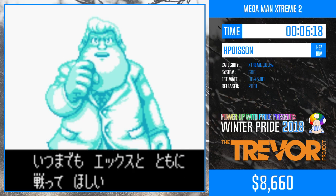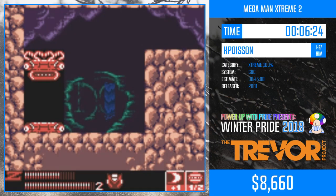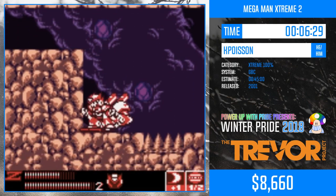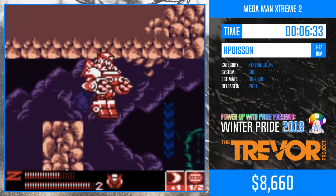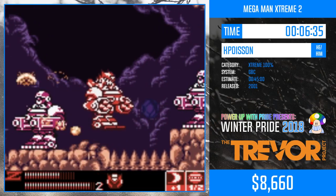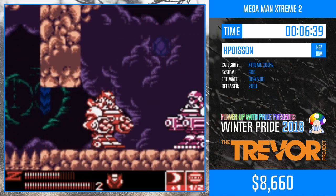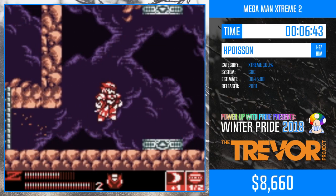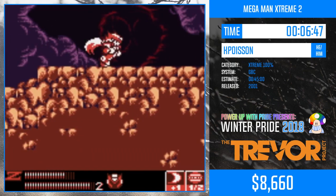Here we have Zero Final, which is absolutely the best addition to this game. It makes routing very fun because you can choose the order in which you do the bosses at some point. Poisson will go for Chill Catfish after this because there's a difficult skip which, if he messes it up, he can potentially die at. I used to go for Hornet after this — you can basically fight Hornet whenever you'd like.